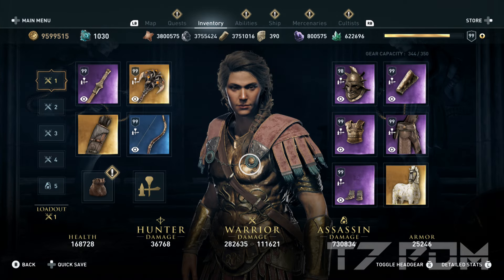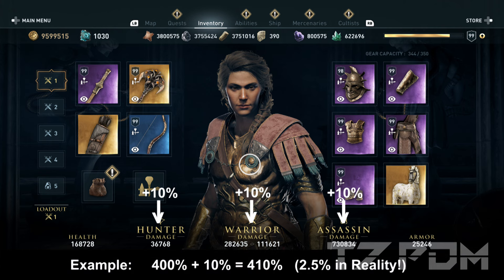At place number 15 is 10% all damage. It's important to know that all damage will never increase your poison, fire, critical damage, or headshot damage — it only works for your three base damage types. It also stacks on your existing warrior damage, so if you add 10% on top of 400% it will only be 2.5% in reality.